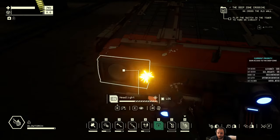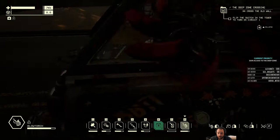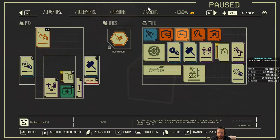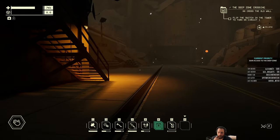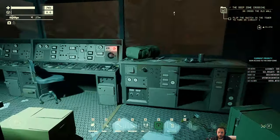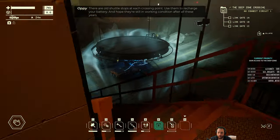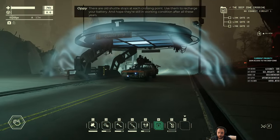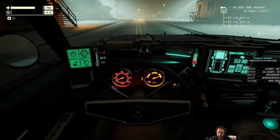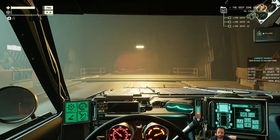I almost think the headlights are pretty broken. There are old shuttle stops at each crossing point — use them to recharge your battery and hope they're still in working condition after all these years. We're using the car as a gate to connect points and carry a charge throughout the deep zone. Simple explanation.